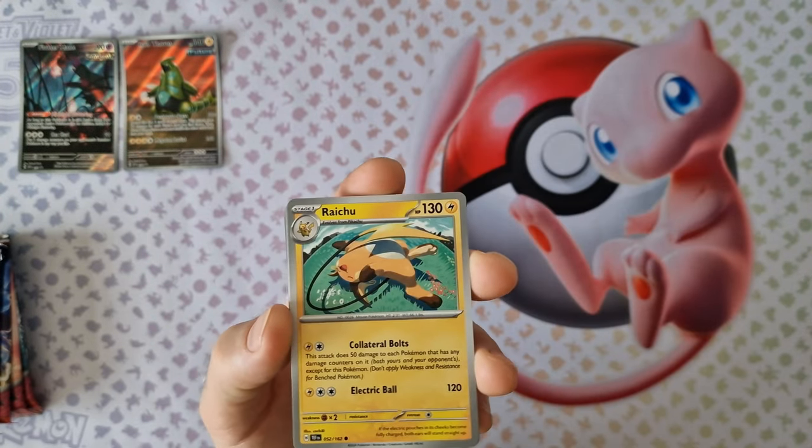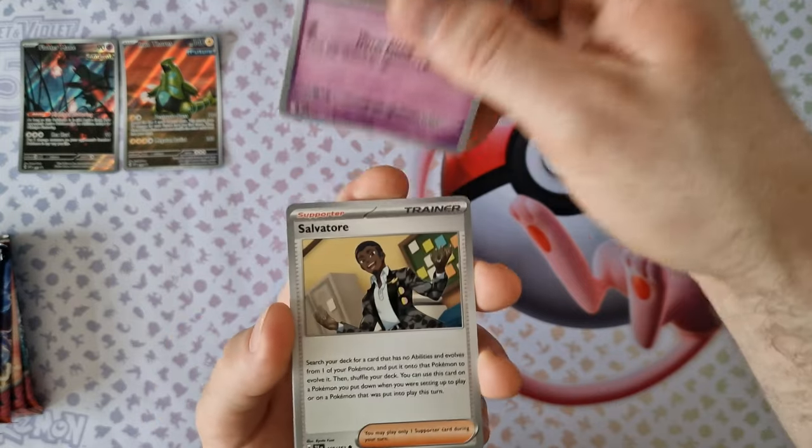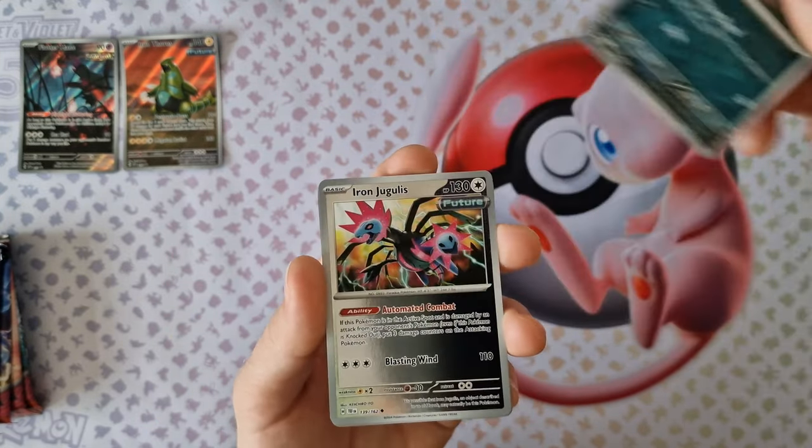Mr. Mime, nice. Raichu, okay. First Pokémon edition, it's very nice. Cans, yes.